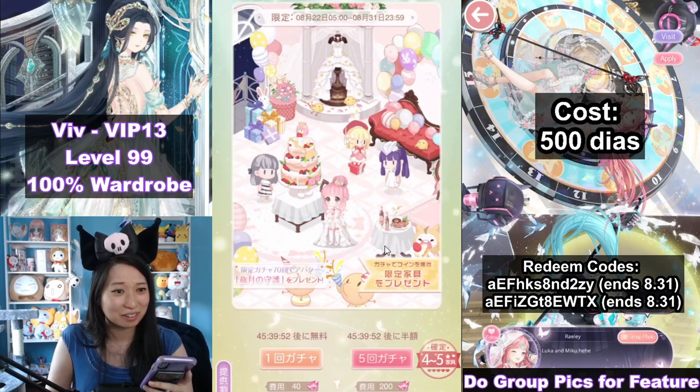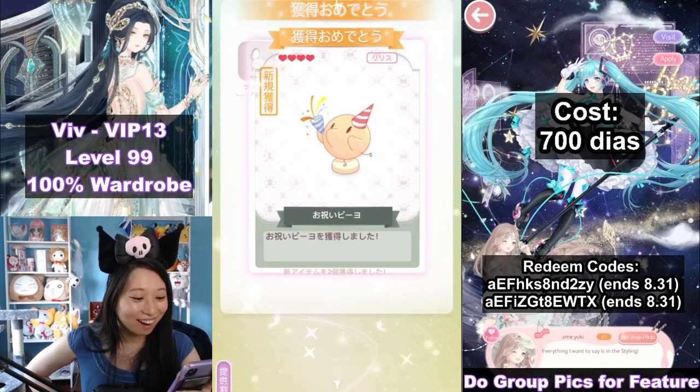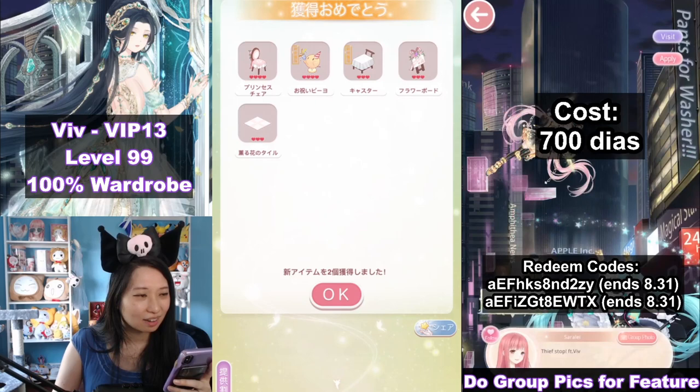Let's do another 200 diamonds. So far I've spent 700 diamonds. Oh — Gifty! My Gifty is so cute. Here's the cart pushy. Oh no, I'm only getting like 1 or 2 new items per pull.